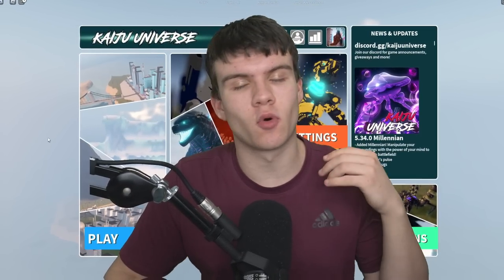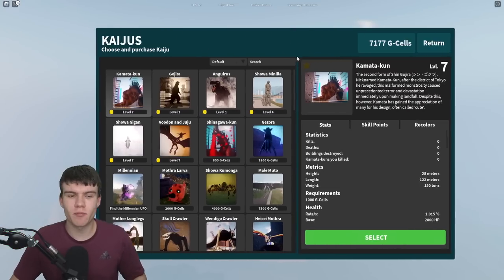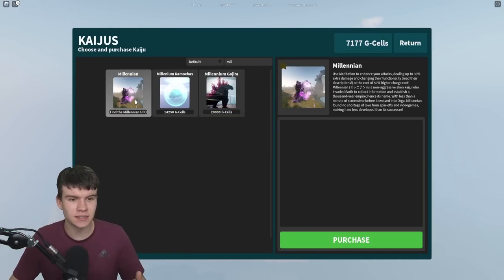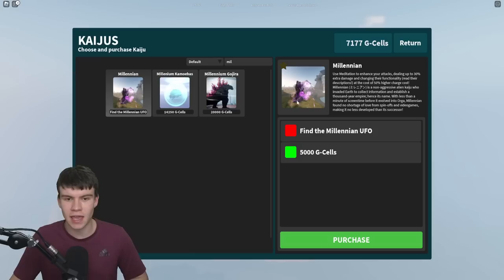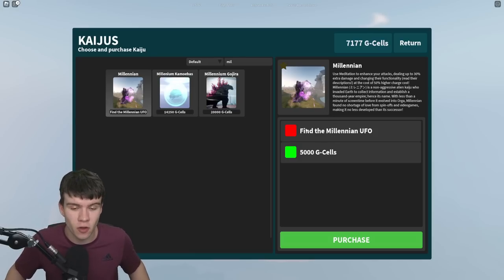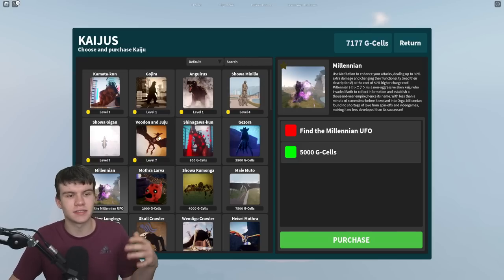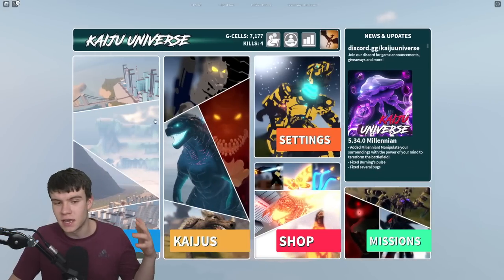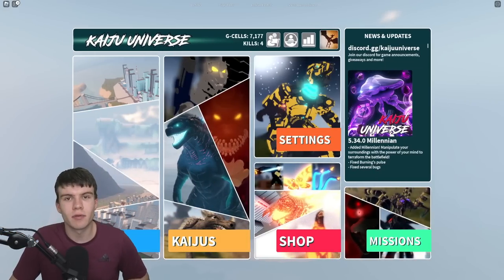In today's video I'm going to be showing you all the UFO locations inside of Kaiju Universe. There's a brand new kaiju right now called the Millennium kaiju, and essentially all we need to do to get this one is go in and find a Millennium UFO. I'm going to be showing you exactly how you can find it — it's in a few different locations.